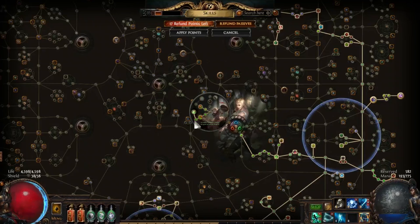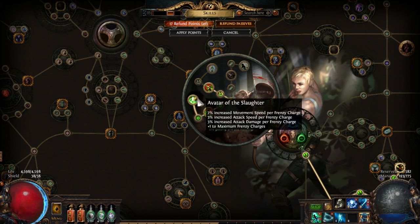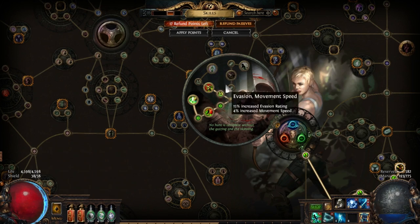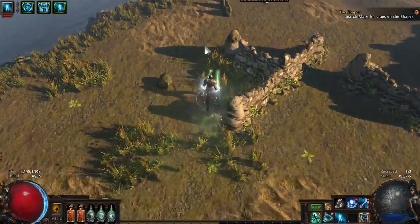Oh, I almost forgot our ascendancies. It's pretty simple — if you're going Raider, you're doing it for attack speed and frenzy charges, buffed-up frenzy charges, and then dodge. Eventually I'll be able to get the node that gives immunity to elemental ailments, which means I can switch out that flask, and the increased elemental damage would be really great.